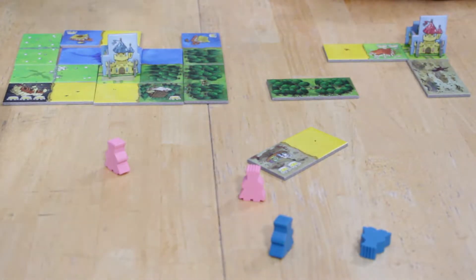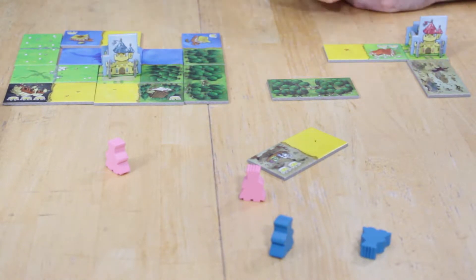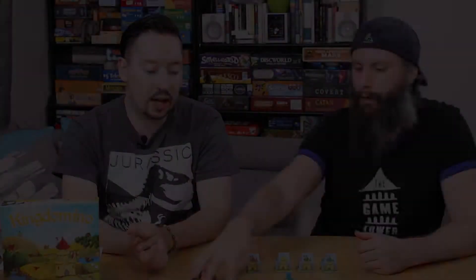There's an element of strategy there — you might end up with a hole if you're not careful about your 5x5 shape. Even if a tile comes up that's really good, it might not work for your layout. Your two factors for point scoring are the number of tiles of a color that are connected, multiplied by the number of crowns in that area. You do that for each tile group to determine your in-game score.